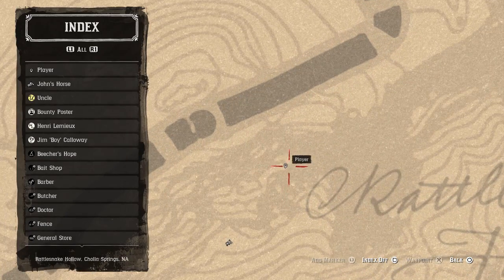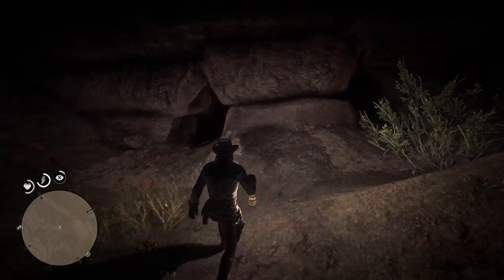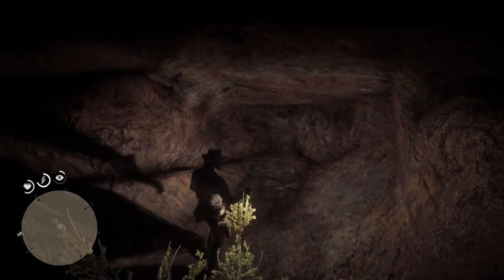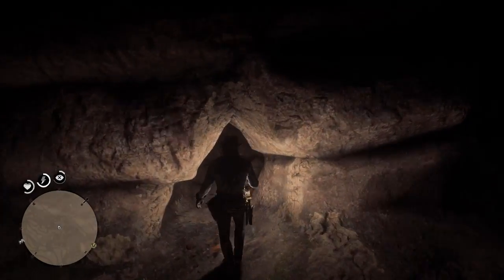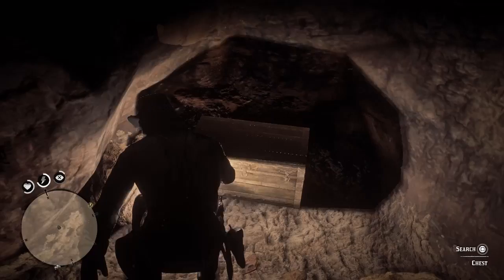Now you can see that there are actually two caves next to each other. Another thing to note — this cave here is very short with nothing in it. There's also a bush here just to help you guys identify the spot. It's in this cave right here. We're going to go into the cave now — it's very narrow so you're going to see it straight away.